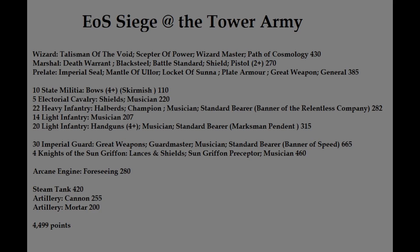I took something a little different — I'd been playing with something for the last few weeks, but then I changed my mind at the last minute and I was really happy with it. I have a Cosmology Wizard with the Talisman of Void for that extra channel and the Scepter of Power. Then I've got a Marshal with the Death Warrant Black Steel, Battlestainer, shield and pistol — my normal build. And a Prolate with the Imperial Seal, the Mantle of Ular, and the Lock of Asuna, with plate armor and a great weapon — he's my general.